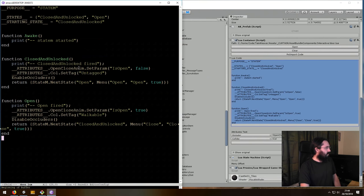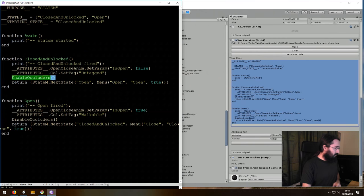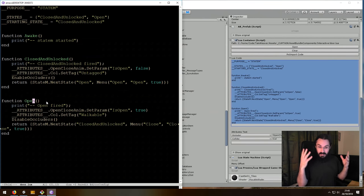You address the attributes using underscore attributes, then talk about open close anim and set its parameter is-open to false. When you change the param on the animation you trigger it — false means closed, true means open. Then enabling occluders tells the object it's solid. When we disable occluders as we open the door, your character is going to be able to walk through, because now the door is told not to be an occluder.